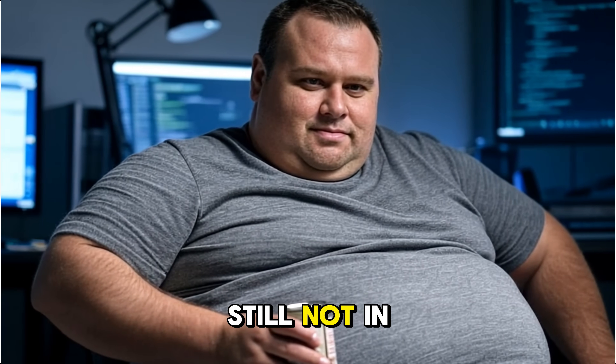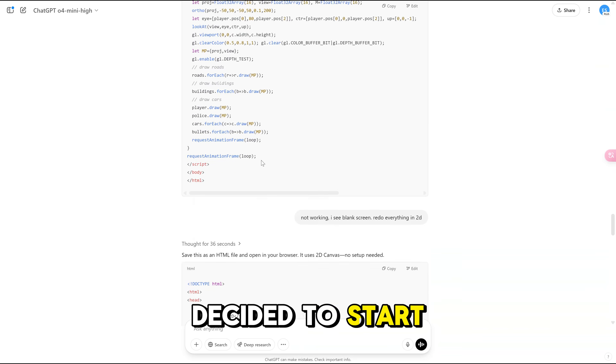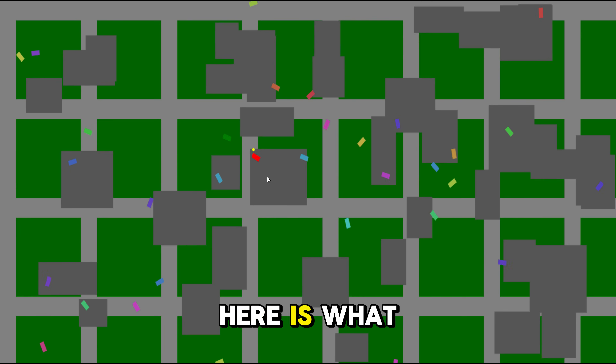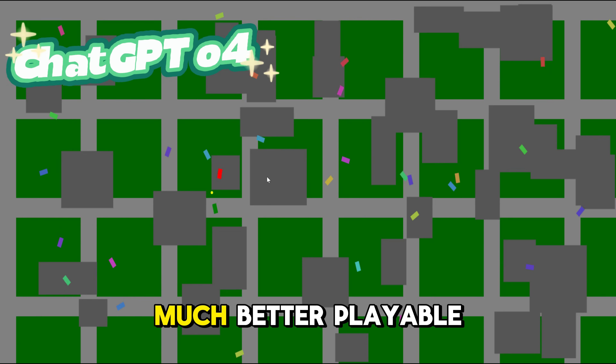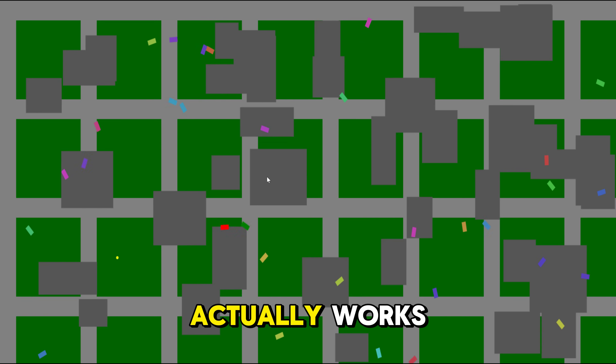I guess the human programmer's job is still not in danger. I was ready to give up on my challenge, but then I decided to start all over again and asked them all to redo everything from scratch in 2D. Take a look. Here is what we got from ChatGPT — much better playable game, and it's actually a nice one-shot generation that actually works.